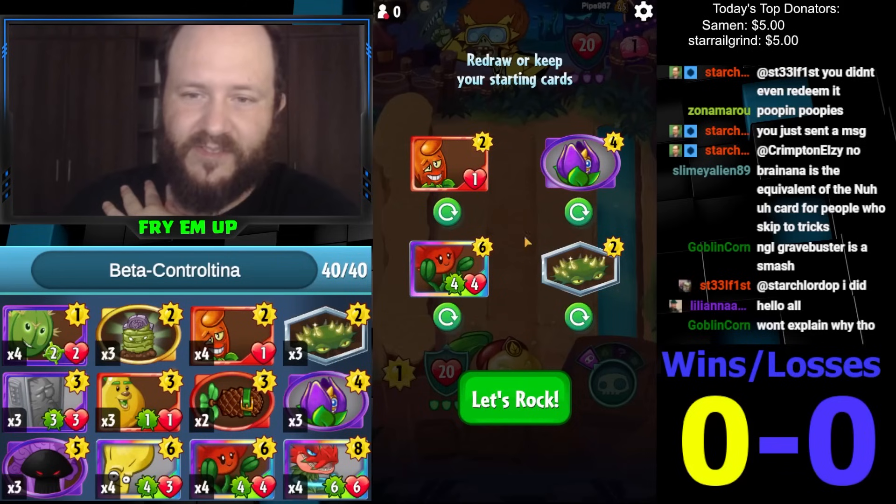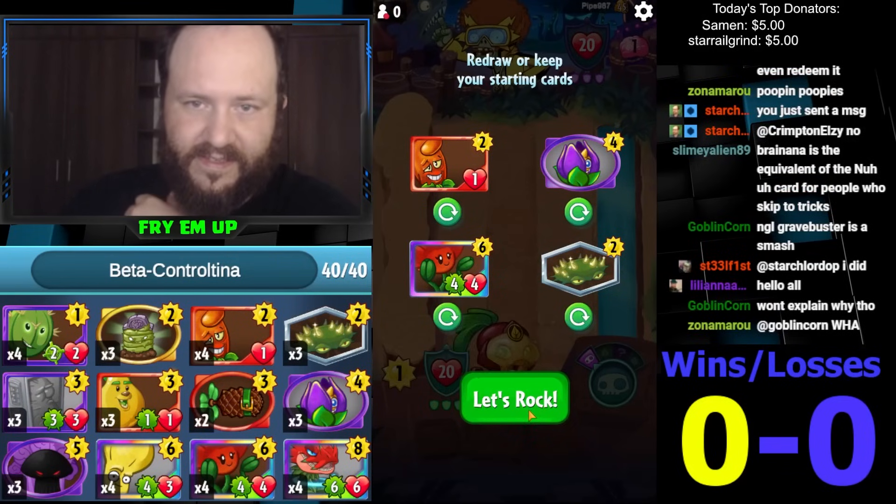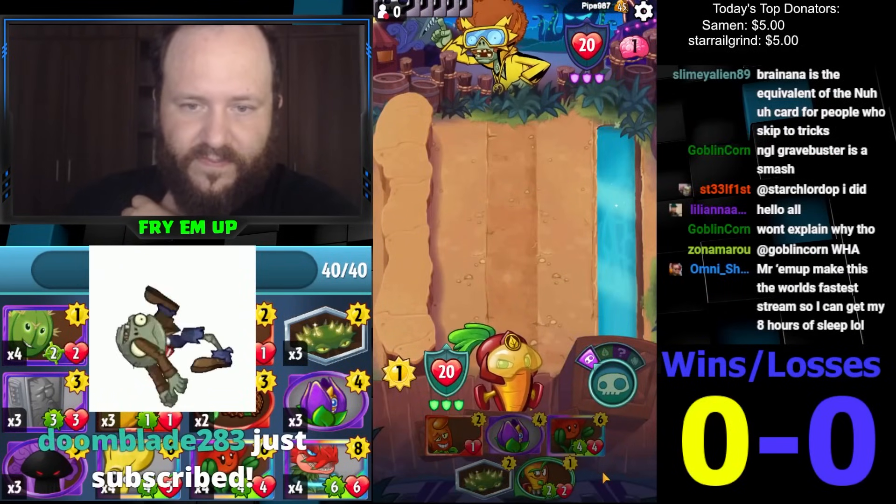Fifty percent chance of getting a good superpower. I don't think we mulligan this — it's pretty good and we'll keep one of the healing cards. Since Boogaloo can do damage here we go, we need a leap.